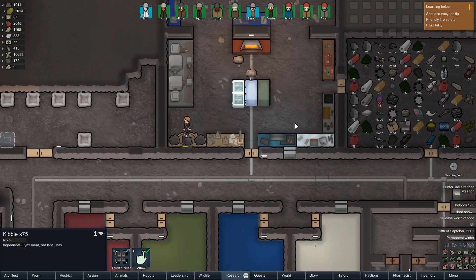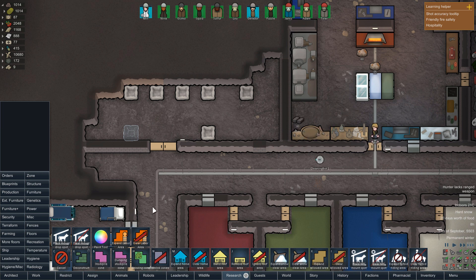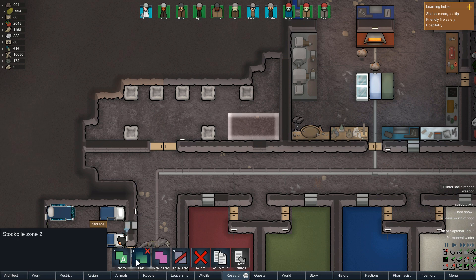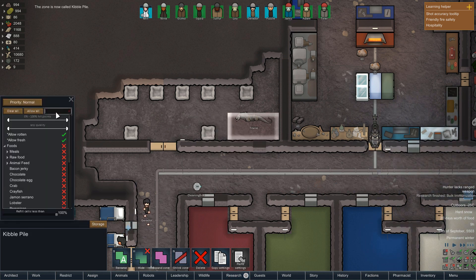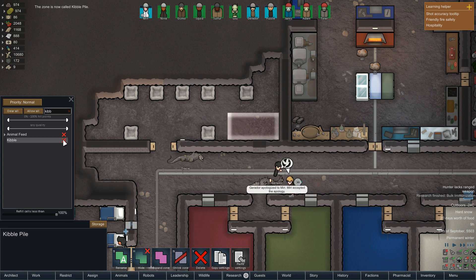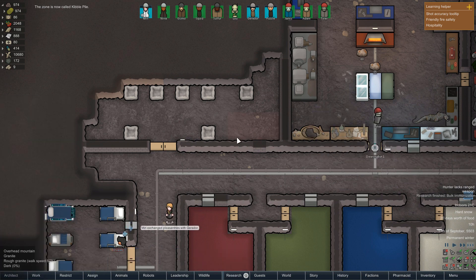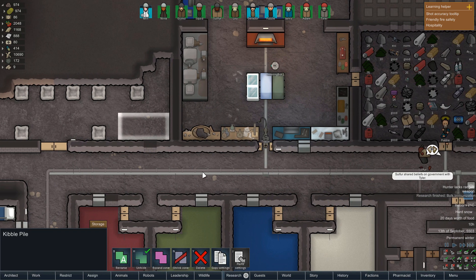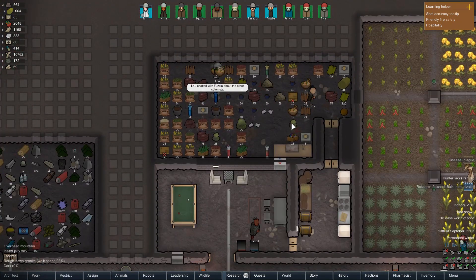Let me just do a check. The kibble doesn't ever go off, does it? Let's pop in here and do a stockpile. We'll stick it just like that. Call this the kibble pile. Pop in here, clear this, clear this, choose kibble. Set that as important and we'll hide it too. So we should be bringing all the kibble in here — it says our animals keep going into the freezer in order to try and eat.